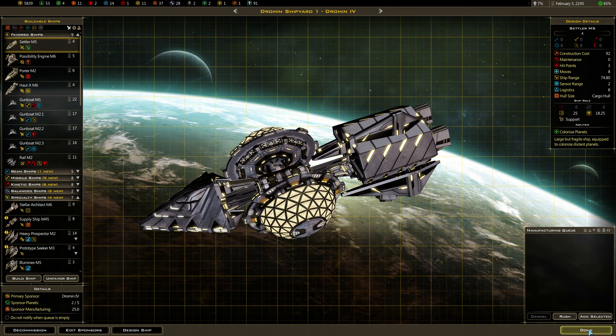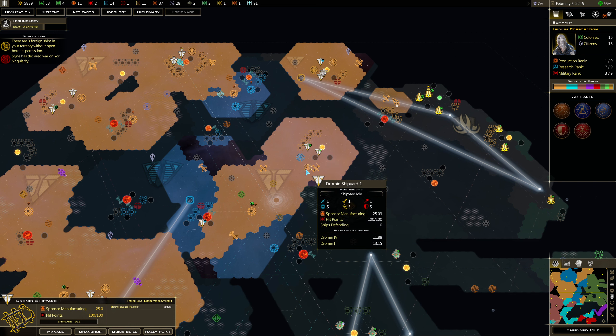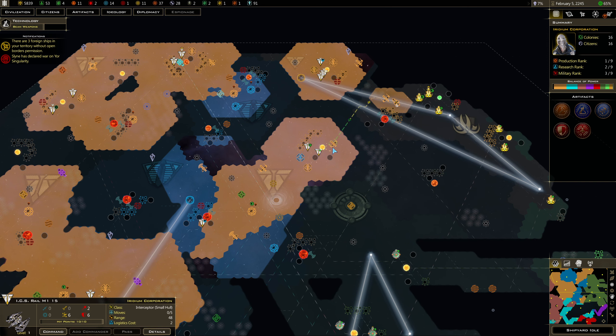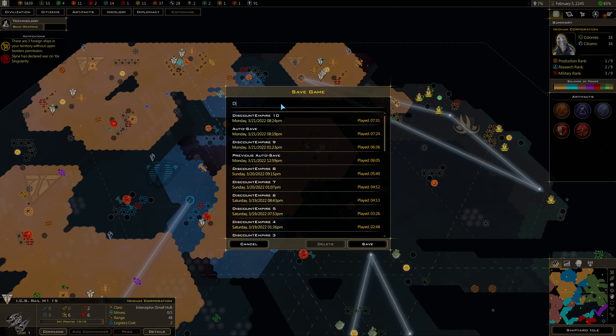We're going to give it one turn. Droman — okay, they built a rail. This rail I'm going to set up here. The rails aren't very powerful; they can't do a lot on their own. First, let's save the game here — Discount Empire 11. Okay, so we save.